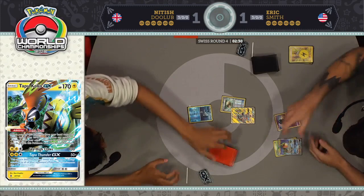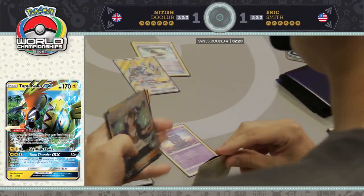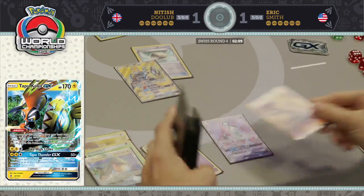Pal Pad is not what you want to be seeing on a turn-one Let Loose. Tapu Lele, though — that's good. And Guzma, not too bad either. Tapu Lele will be Wonder Tagging right away. And that's one of the nice things about Marshadow — it is a Pokemon-based way, a basic Pokemon, to draw extra cards. We saw this a lot back when Shaymin EX was in standard format — you'd play Sycamore, not draw what you needed, then grab Shaymin and draw more cards.